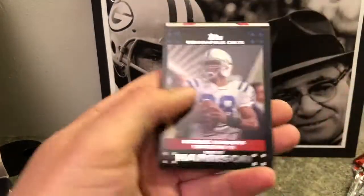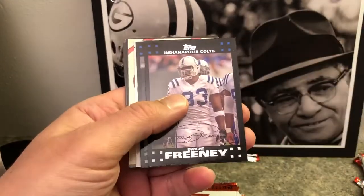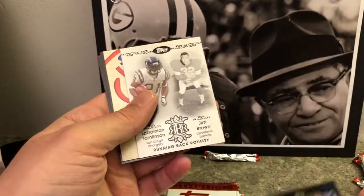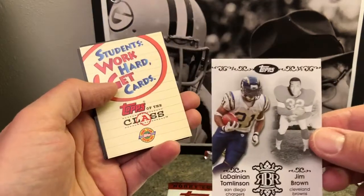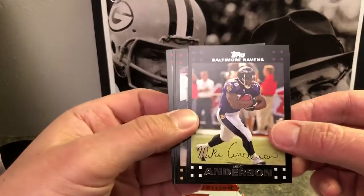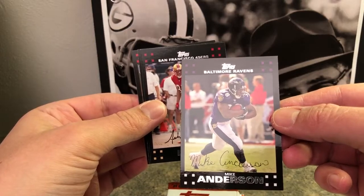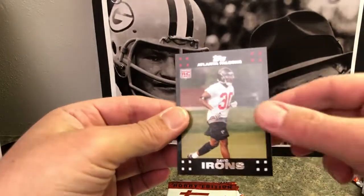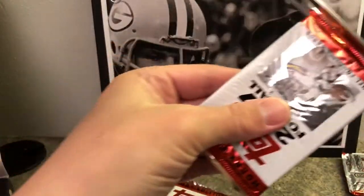Pack number three. League leaders: Marvin Harrison, Reggie Wayne, Dwight Freeney — Colts all in a row. David Carr with the Panthers — wow, I remember that, from the Texans. Running back royalty — LT and Jerome Bettis — pretty cool, kind of an Allen and Ginter type look. Mike Anderson — oh yeah, I didn't realize he played for the Ravens. Antonio Pippen rookie card for the Saints. David Irons for the Falcons — he didn't even get a logo on his helmet, so he may not have made the team.